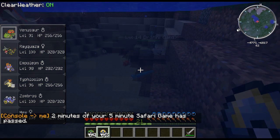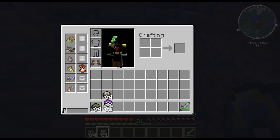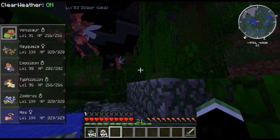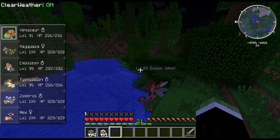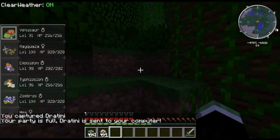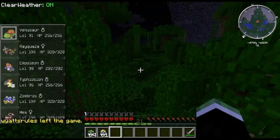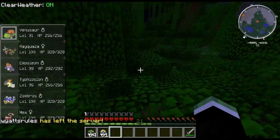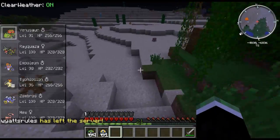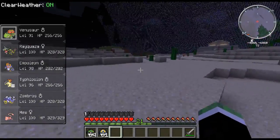Two minutes of your five-minute safari has passed. Where does it take you after you lose the safari balls? It boots you back to spawn. I have six master balls — I'm mass-rolling this. I'd really like to catch one of these Scizors but they're fighting each other. Maybe we should increase the time limit. Some people ask for 10 though. When we were testing, we were able to catch like three or four in five minutes if you think about the safari games.